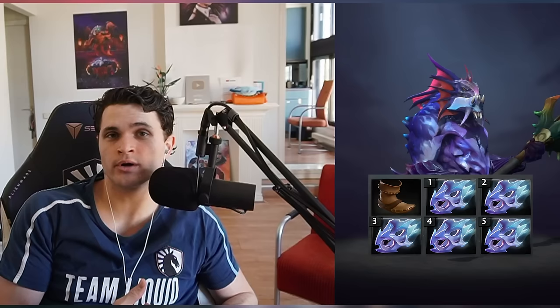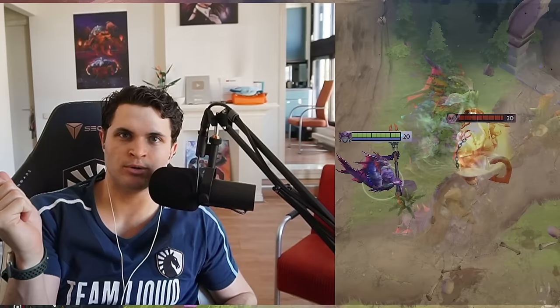Before we jump into the new build, let's ask ourselves what we think of Slardar. What does this hero do? How do we build him? Traditionally, Slardar is an attack speed bash lord that stun locks you, gets a Moon Shard eventually, and just kills you without you being able to move — and it goes through BKB because it's a bash. Slardar has always countered heroes like Lifestealer, Jug, Spectre — heroes without slows or stuns that can't protect themselves and just get bashed to death.